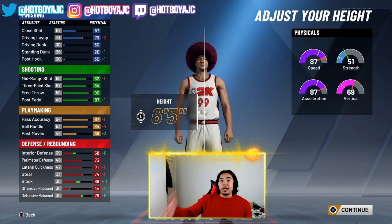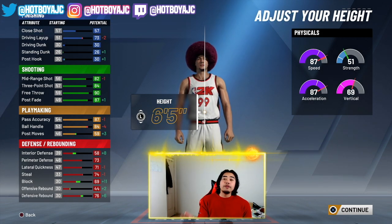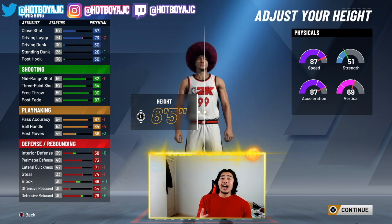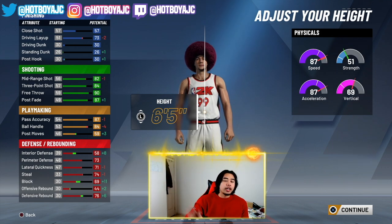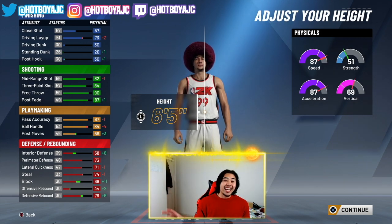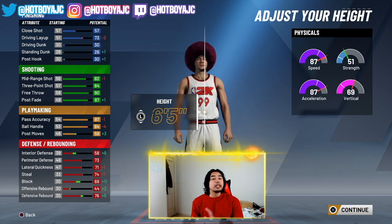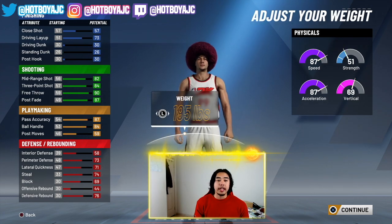A lot of people are scared — 84 ball handle, 87 speed — am I gonna be able to speed boost? Yes, you are still gonna be able to speed boost. Because of the Gatorade facility: if you go to the Gatorade and you do the challenges, you actually get plus 3 to your speed. So with a 90 speed, an 83-84 ball handle is definitely more than enough for you to speed boost. Don't be scared — you are. Trust me, especially with the Gatorade practice.